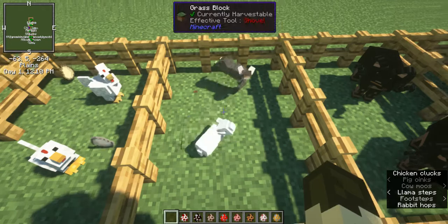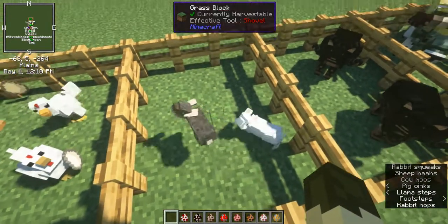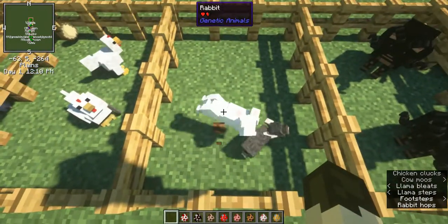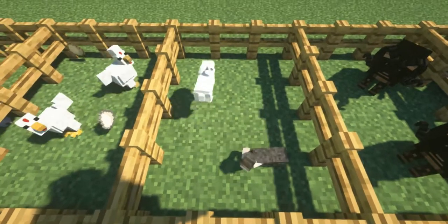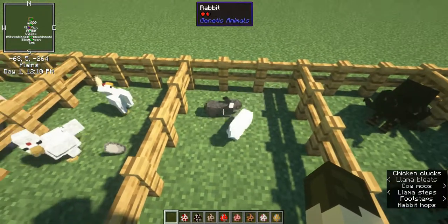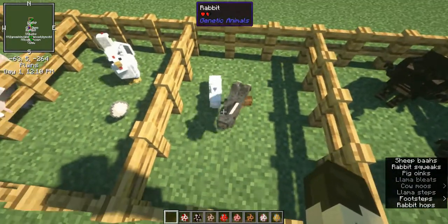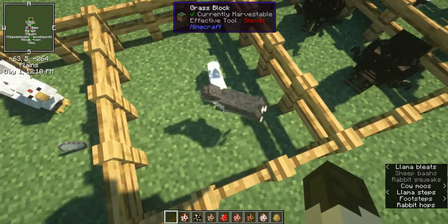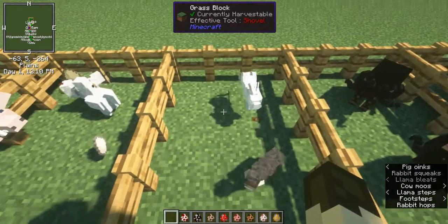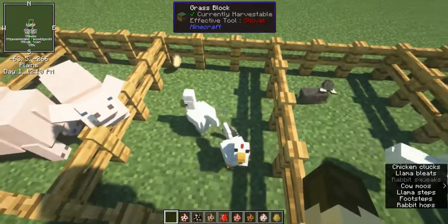We have rabbits. There's a lot of different traits that rabbits can have — they can be angora rabbits, they can be lop ears, they can be lion heads. As you can see, some color variation there. This grayish brown one is pretty much the normal wild type you'll find depending on where you are. White ones are very common in snowy biomes.